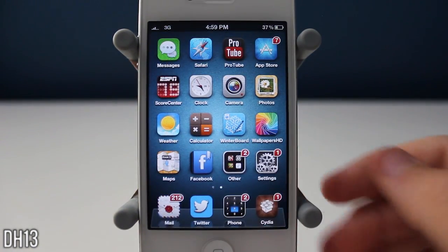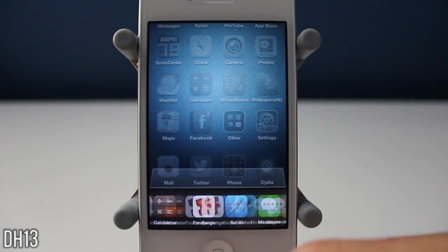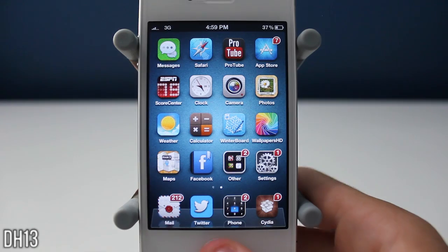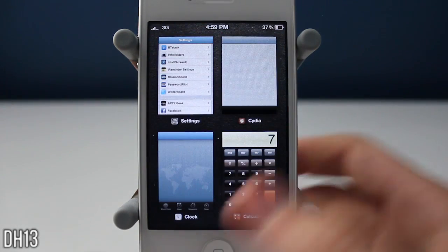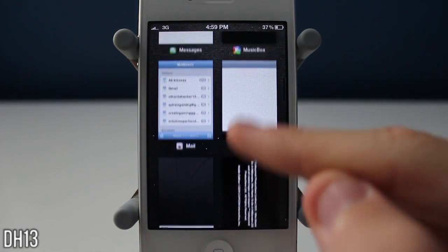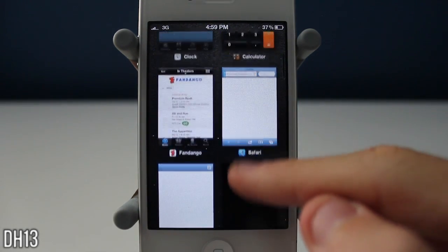This is kind of a replacement for that and it's pretty cool, but I'm going to be telling you guys about the flaws of it. So as you can see there's the default one, and I chose triple press of the home button — so when I do that, there's Mission Board right there.